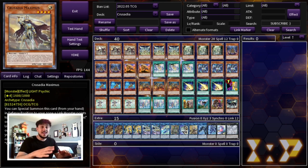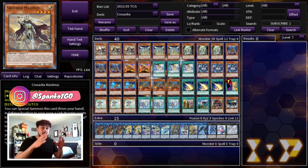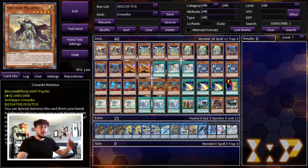This deck is super, super fun to play and now finally we have a really competitive way of playing the deck. You can actually take this to a locals, maybe even a regionals, and get proper results with it. I think this deck is very, very powerful and very underrated, but it can do a lot of things in today's format. Let's start with three Crusadia Maximus — this is one of the best Crusadia monsters in your deck. Every one of these monsters has essentially the same effect where they can special summon themselves to a zone that a link monster points to.